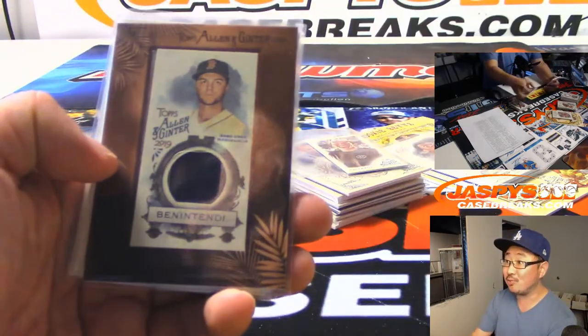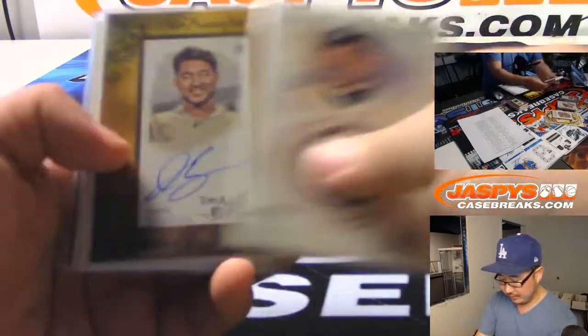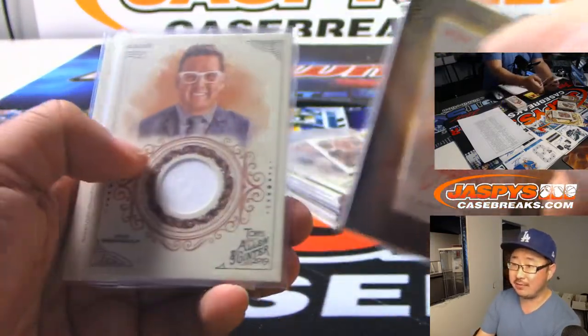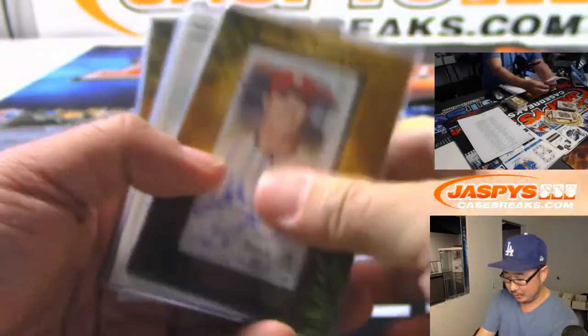A lot of nice relics here. I love the frames. Obviously a very quirky set — got poker players in here. Nice red ink autograph, Jack Flaherty. Rick Ankiel, a little old school.